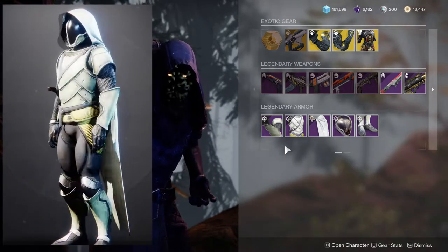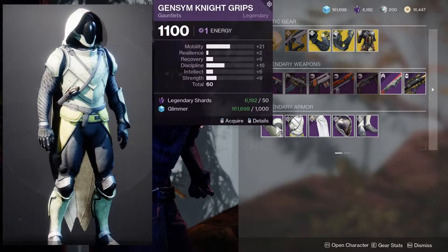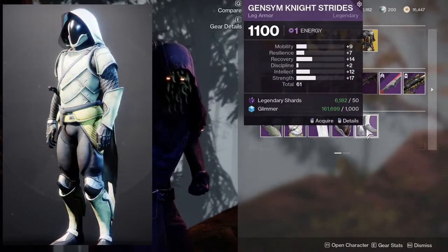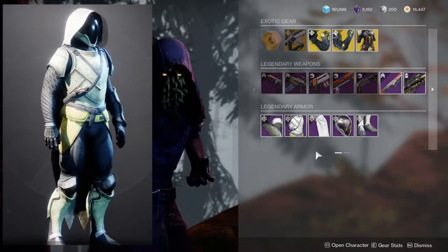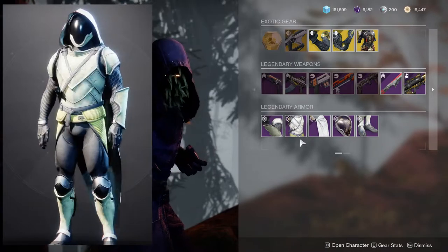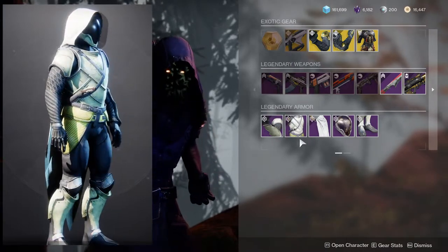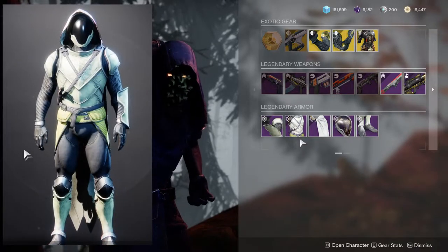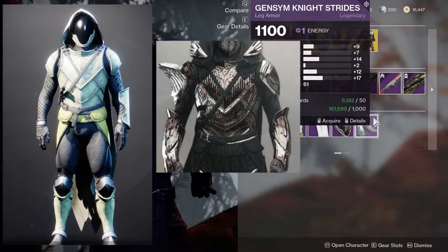For Titans specifically, the armor rolls look really good. I would just be picking this up for the look itself, but I would suggest at least the chest piece, considering it was the inspiration for the Season 3 chest piece — I'll have a picture up right now.